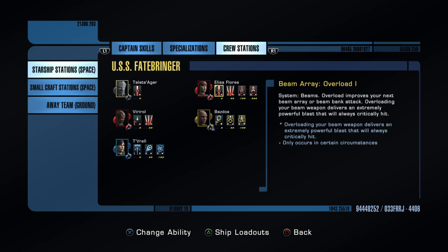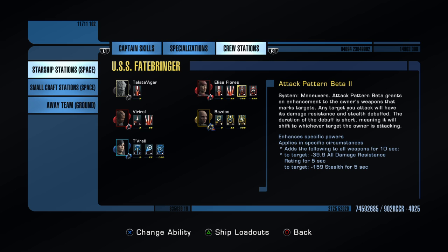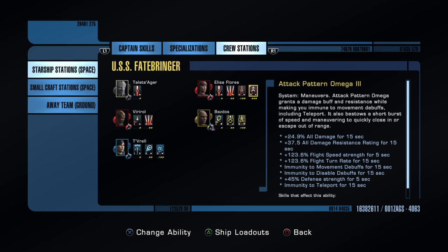The doubled cooldown makes even more sense for Beam Overload — I pop one, it goes on cooldown for 25 seconds and the other for 15, but the ability lasts ten seconds so it's only down for five seconds. This thing is basically constantly hitting hard. I also run Attack Pattern Beta as my main attack pattern — it debuffs my targets, removing 39.9% of their damage resistance and some stealth. I use Evasive Maneuvers mainly for the 123.6 flight speed bonus for five seconds, which lets me break out of tractor beams and those Undine tentacle effects.